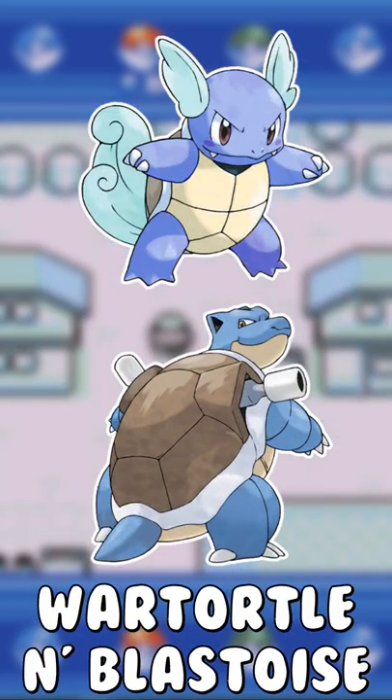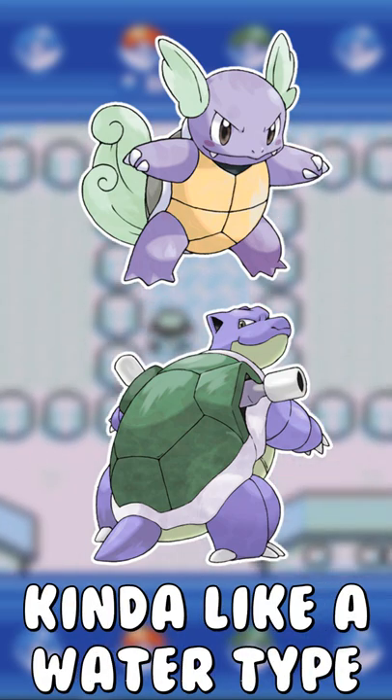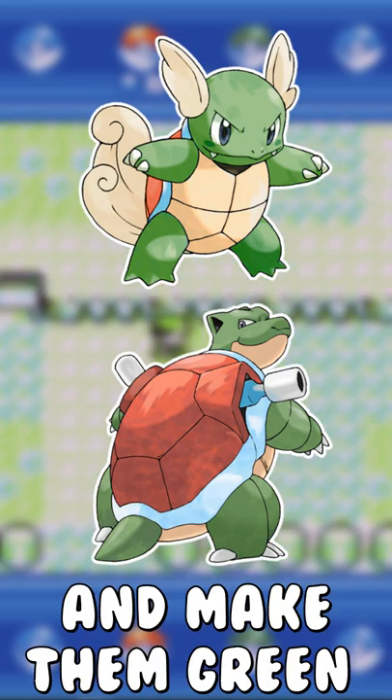The shinies for Wartortle and Blastoise normally turn purple with a green shell, which makes them look kinda like a water type Barney abomination. I decided to stick with the Yoshi turtle theme and make them green as well.